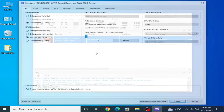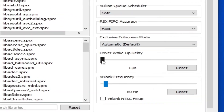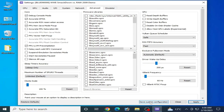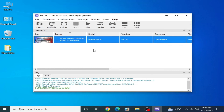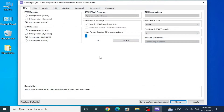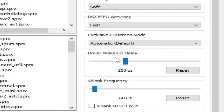Click Apply and Save. If you are still facing issues, right-click your game, go to Change Custom Configuration, then Advanced, and set Driver Wake-Up Delay to 200 µs. Apply and save. If that does not work, right-click again, go to Change Custom Configuration, then Advanced, and change it to 800 µs.